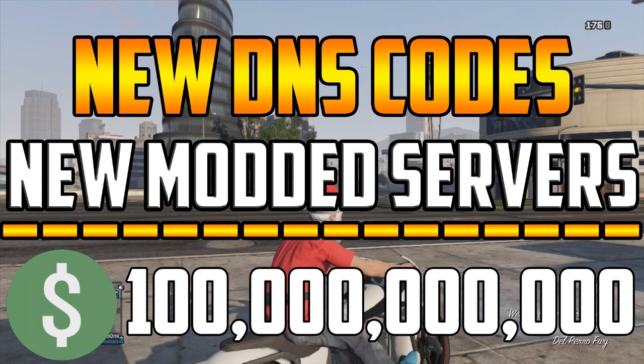To get the DNS codes, all you need to do is like this video and make sure you're subscribed to my channel. Because when I hit 500 subscribers, everyone who has commented in my video will get the DNS codes and will be allowed to join my modded lobby. So just subscribe, like this video, comment your gamertag, and when I hit 500 subscribers I'm going to add each one of you guys to my modded lobbies and give you some DNS codes.